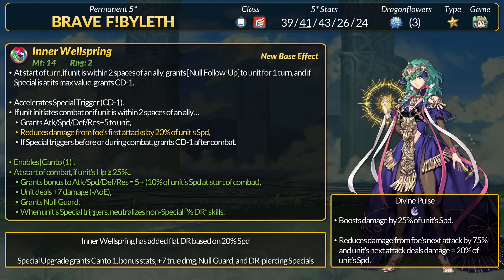For the refine, Byleth gains Canto 1. If above 25% HP she gets another +5 stats and then more stats equal to 10% speed at start of combat. Byleth deals +7 true damage on hit, she gains Null Guard, and she now has DR piercing specials.